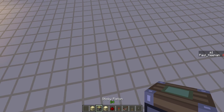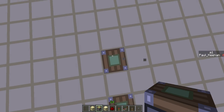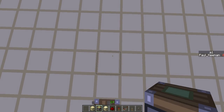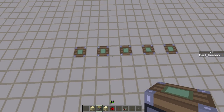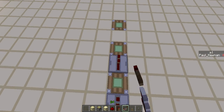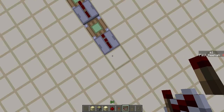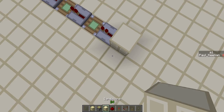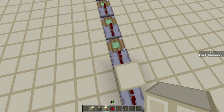I'm going to come over here and place five sticky pistons facing up in the ground. I think that's five. Now place repeaters in between them, and one here. Place a block with the button.